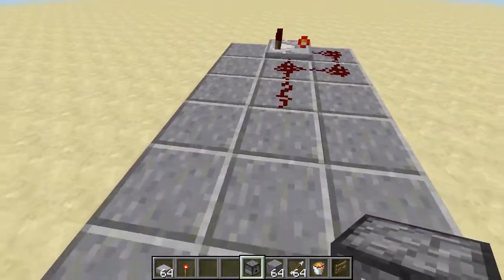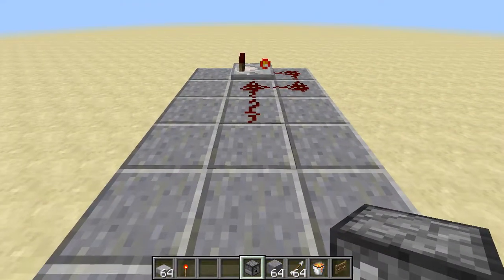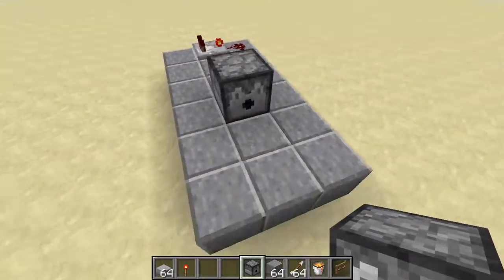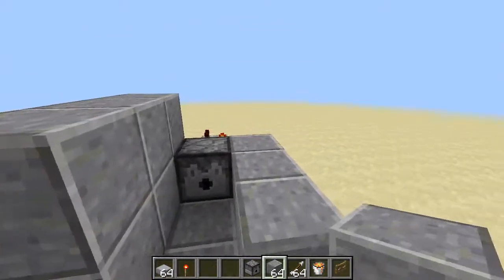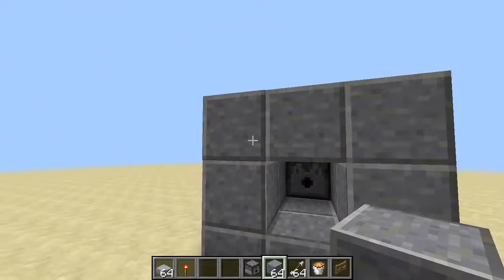Now put your dispenser right there, and make it kind of like a barrel. Like that.